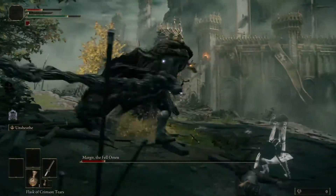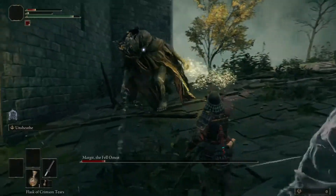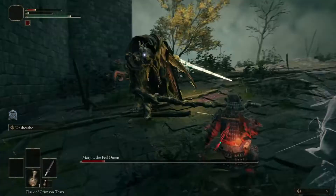Here's an example of an attack Margit will do if you don't space yourself out enough and stay too close: he will bring out the long holy sword and his staff and spin around, throwing out about four or five slashing attacks. You're going to have to dodge each one, and it's difficult because you have to delay each dodge — you can't spam roll. Having to learn this on the first boss is not a bad thing; you just have to make sure you're prepared to delay your rolls and dodges.